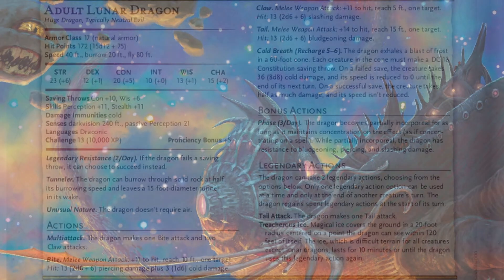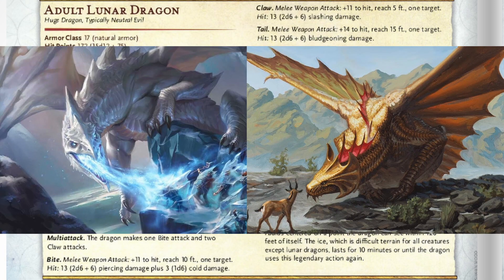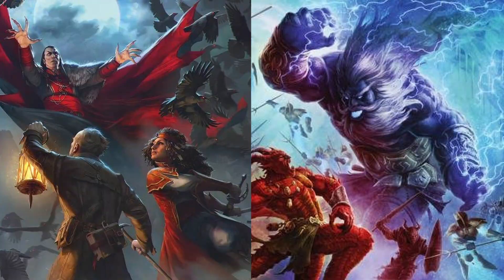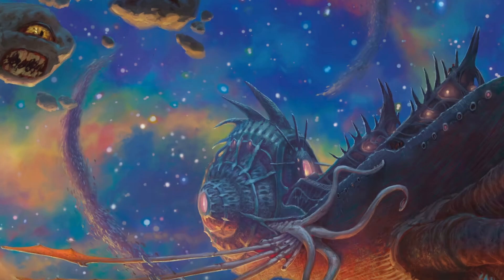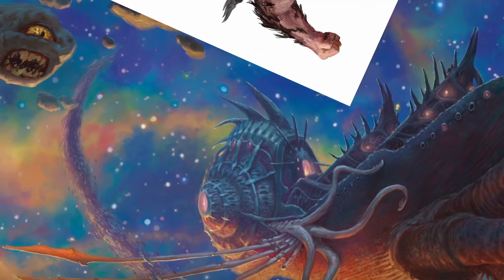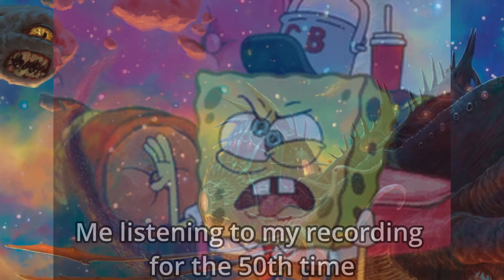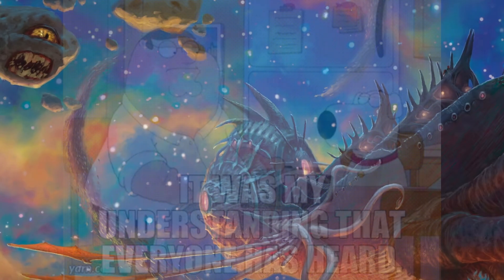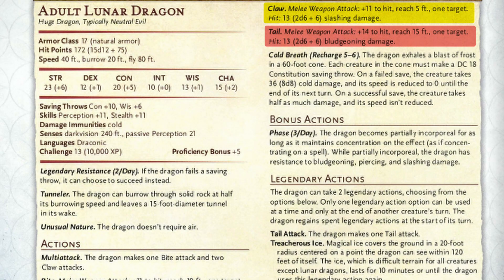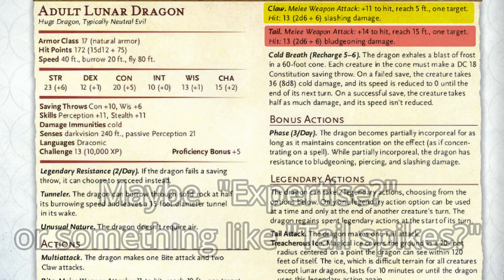The lunar dragon has a 42 damage wombo combo — 5 points lower than the white dragon's wombo combo, 1 point lower than the brass wombo combo, and even worse when you compare it to other CR 13 creatures like the storm giants or the naufeshne. Now normally I avoid talking about the tail attack in particular — many dragons have it, many dragons have the same effect — but the lunar dragon actually gets an additional +3 to hit on its tail attack. I don't know why, but that's actually pretty cool.